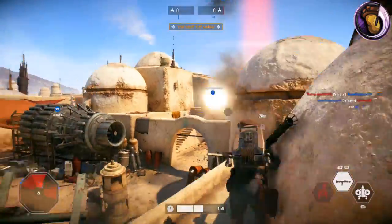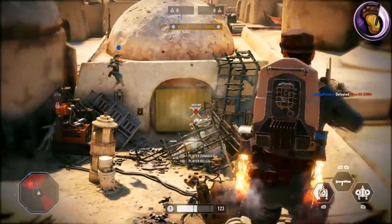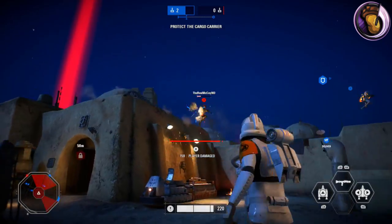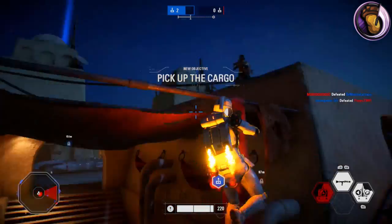Another change just for this game mode is that the middle ability, the Rocket Launcher, is a bit different from the regular Jump Trooper. The Rocket Launcher can now fire two rockets, then you wait, and then fire another two rockets. With this variant of the Rocket Launcher, you never have to unequip it.